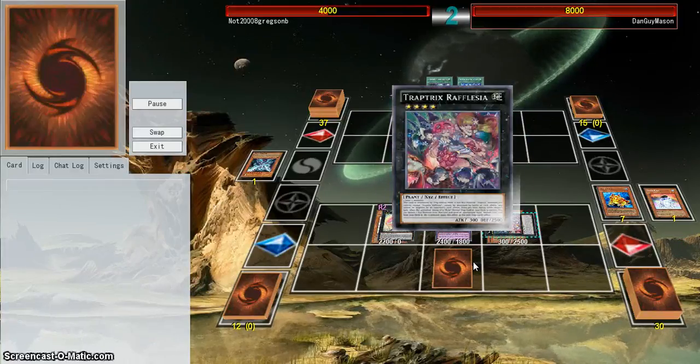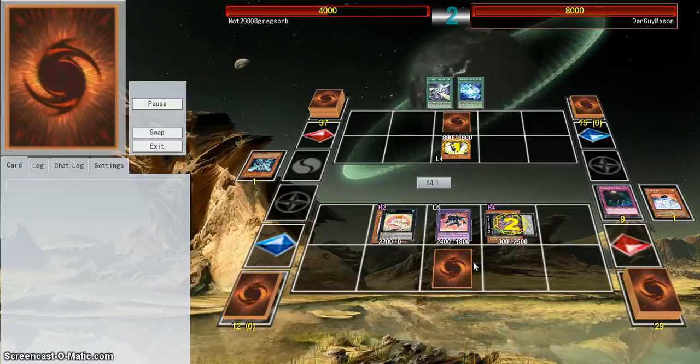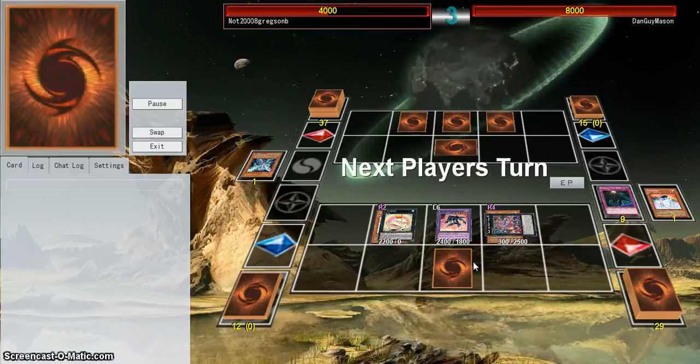Then my opponent's going to summon Summoner Monk. I'm going to chain Rafflesia's effect, send a Floodgate Trap Hole, set the Summoner Monk — because I don't want to deal with that.